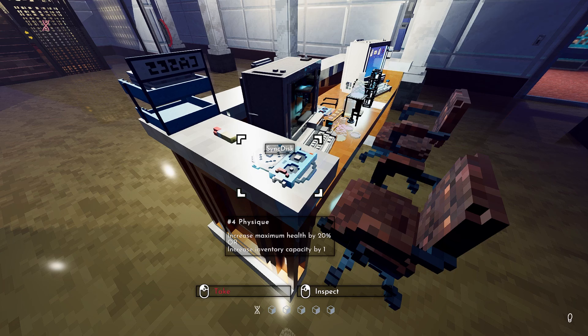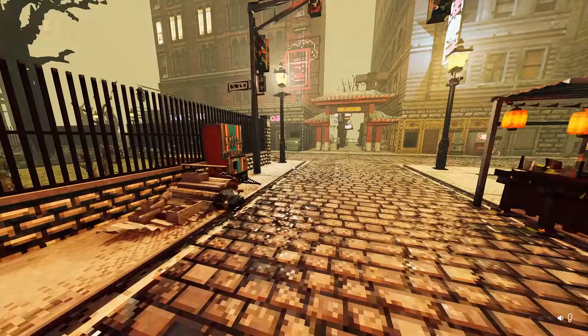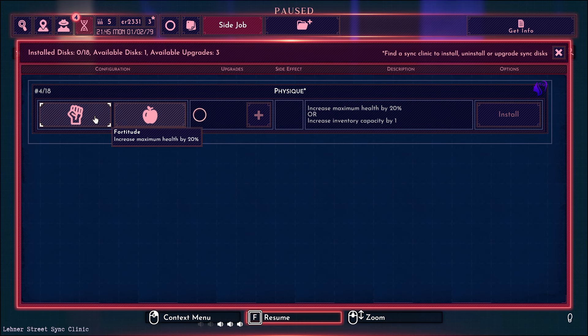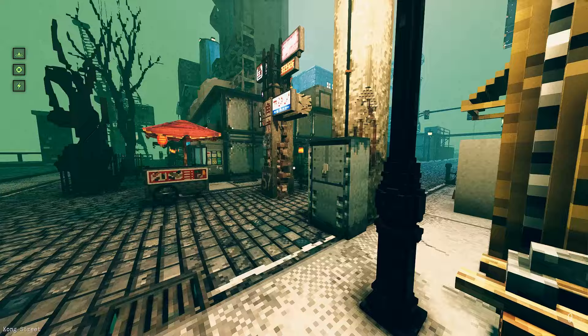Tip 6: You can find sync discs at various places all over the city. These are essentially upgrades for your character, giving you bonus feats like knowing a citizen's height just by looking at them, taking no fall damage, not having to pay for medical care, and much more. To apply these sync discs, take one to the nearest clinic and step inside the machine. The upgrade will usually have two options to pick from, plus a possible negative trait. There are also additional upgrades you can apply to boost the chip and add beneficial effects.